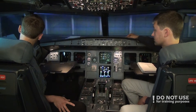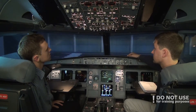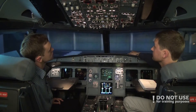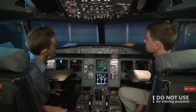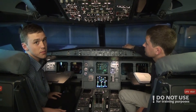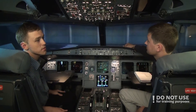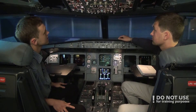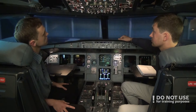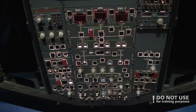We continue with probe heat — we check that it is in auto, not on, which means it is auto. Then we check the air conditioning panel: cross bleed should be auto. Pack flow can be low, normal, or high. When the APU is on it is automatically set to high. When engines are on it can be normal or low — low is used with fewer than 115 passengers aboard, normal otherwise, and high for exceptionally warm, hot, or humid air. No white lights — it's good.